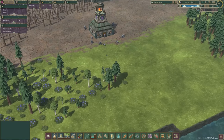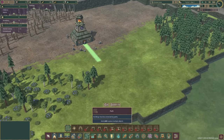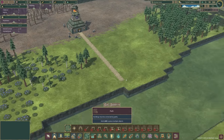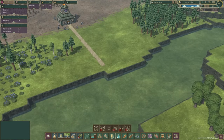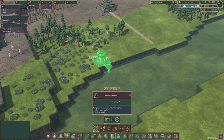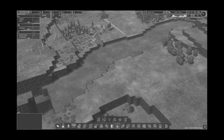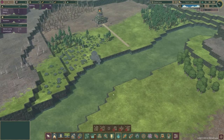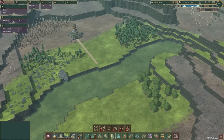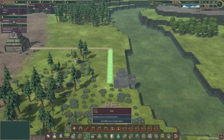Everything is paused because we need to get some stuff built. So first things first, we'll build a path from there down to around there somewhere. We're going to go to water and build a deep water pump down here. Because I'm trying — trying being the key word — to plan ahead. I'm going to build a dam across there so that we can keep all of this green area in the dry season.